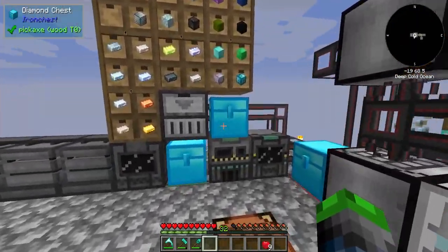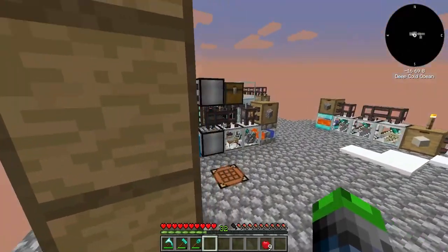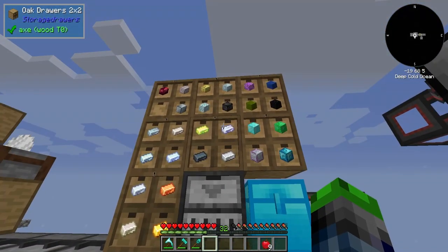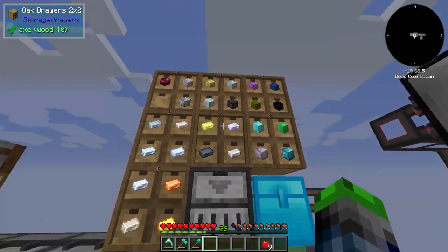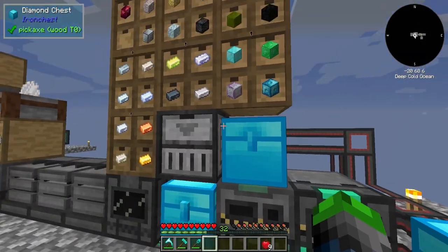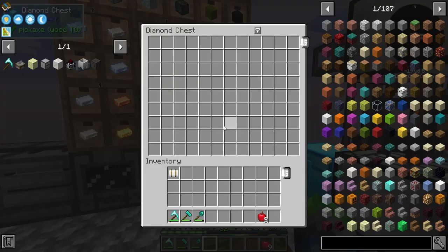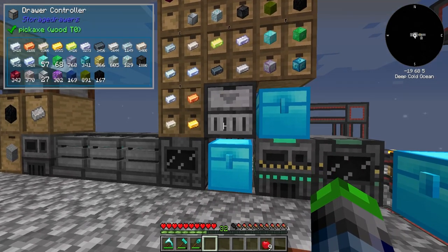We went ahead and changed up this area a little bit where we have items being pulled out of here and put into a drawer. These all have a bunch of upgrades on them. So everything that goes into this chest will then go into this system - the blocks will go here because these are all locked. As you can see, if it's like a chunk it won't go in because it doesn't have a spot to go here.